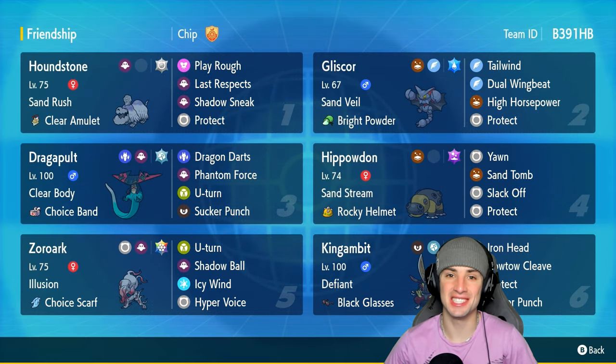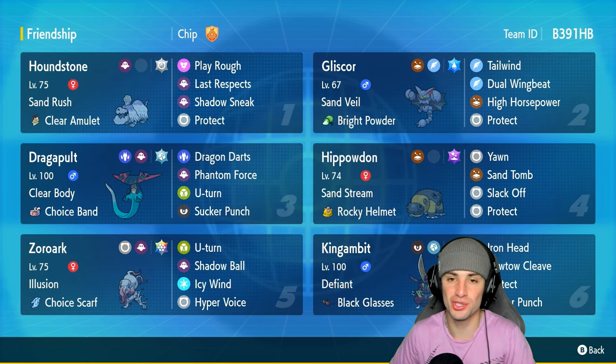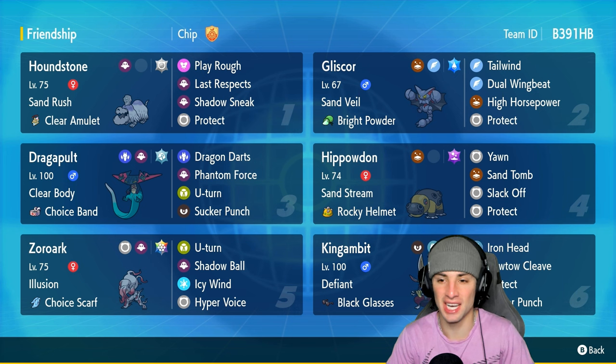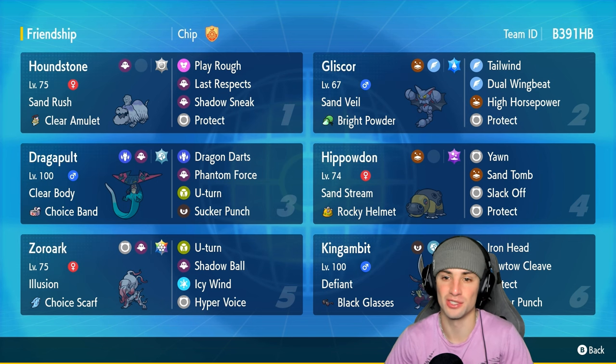What's going on YouTube, Jeans here, welcome back to the channel. In today's video we are rocking out with an off-meta sandstorm team that features Gliscor. When it comes to sandstorm teams you always think of Tyranitar and Garchomp, but we're using Gliscor, Hippowdon, and Houndstone for a nice little off-meta sandstorm team.